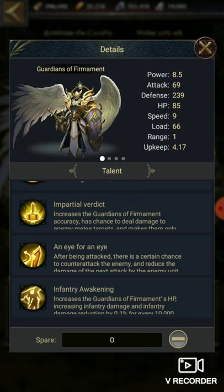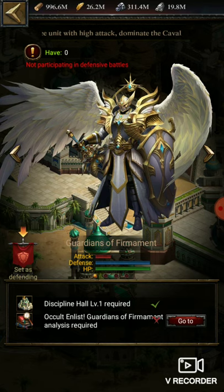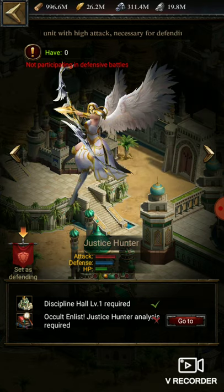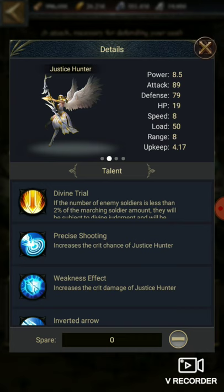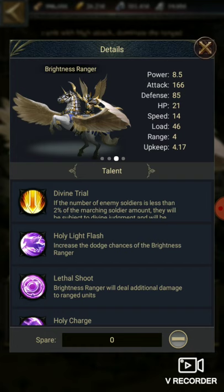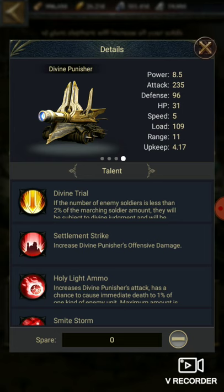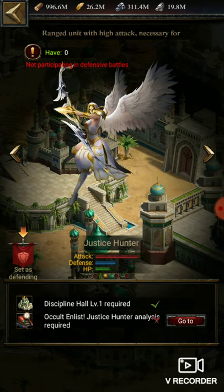It increases Guardian of Permanent HP, increases infantry damage, and all other attributes, so it is going to provide higher HP, defense, and attack. For the archer, it has basic stats like 89 attack, 79 defense, and 19 HP. When you move to Brightness Ranger, it provides higher attack and even higher HP. But when you move to the Siege Engine, they are literally killers — 235 attack, 96 defense, and 31 HP.